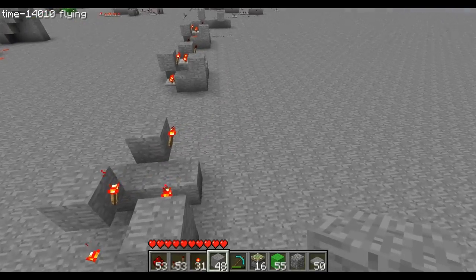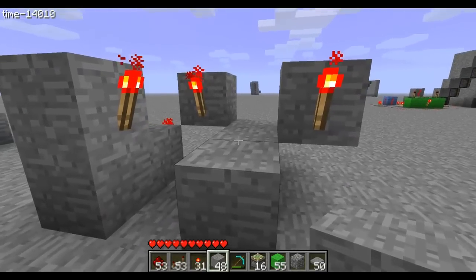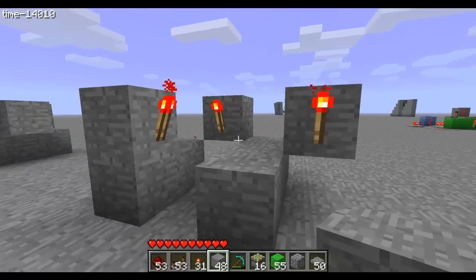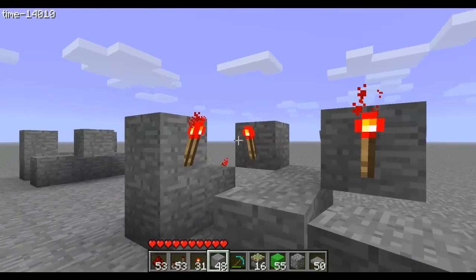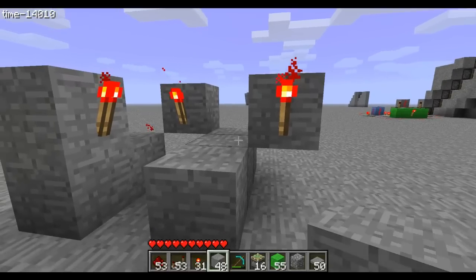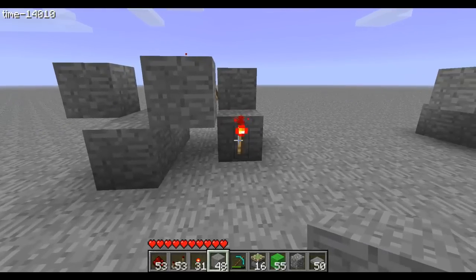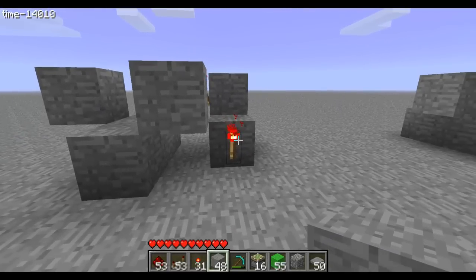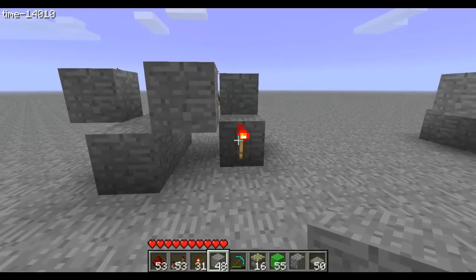On to the next part - we'll be putting in repeaters. We'll need four repeaters in total. This is the front part; just pause it - one, two, and three. Very simple. After you're done with that we'll go to the back. On the right side there will be a torch - we need a torch there.